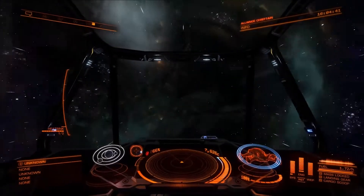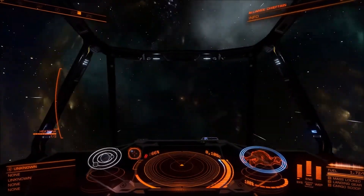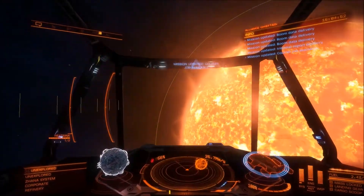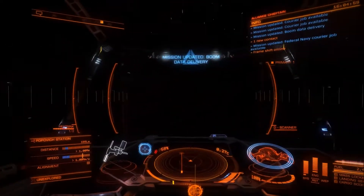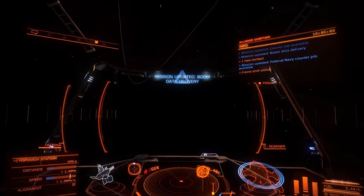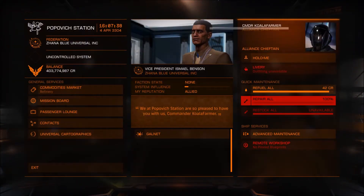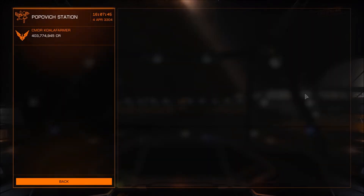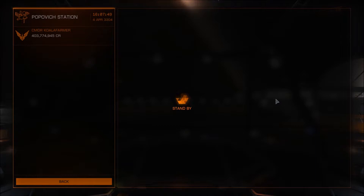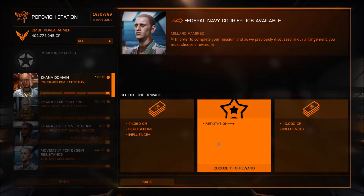Now I just have to find the cheapest place to buy a Federal Corvette. I'm figuring probably that space to get 15% off, but I'm not sure if they'll have those ships - we'll find out. I was happy with the Python, then when I knew I could make enough money to get the Anaconda I was like 'yay', but that Federal Corvette is a nice looking ship.